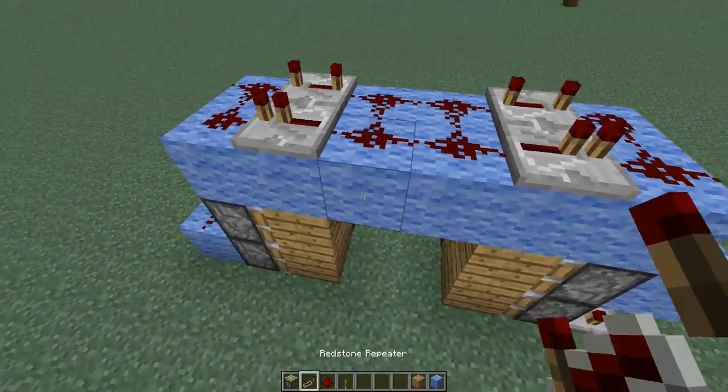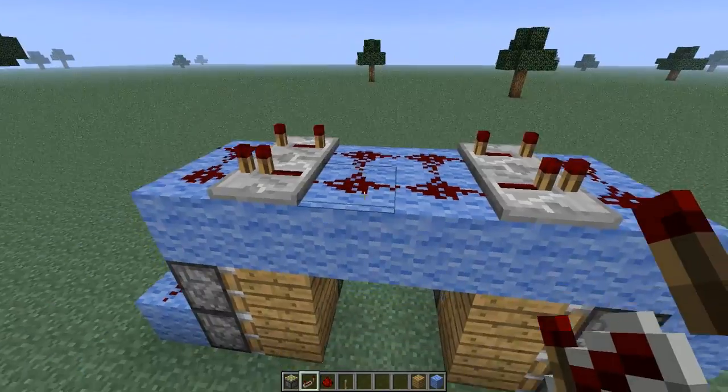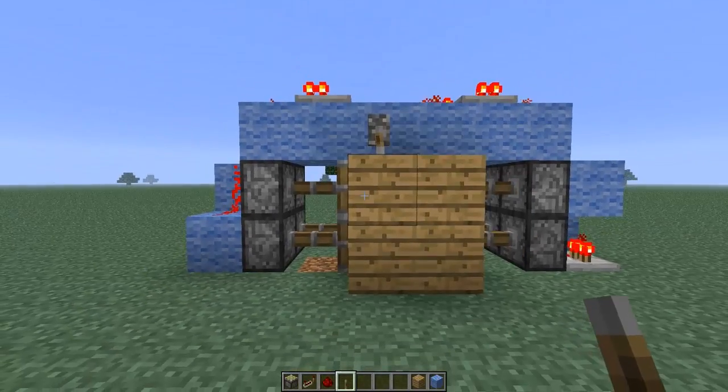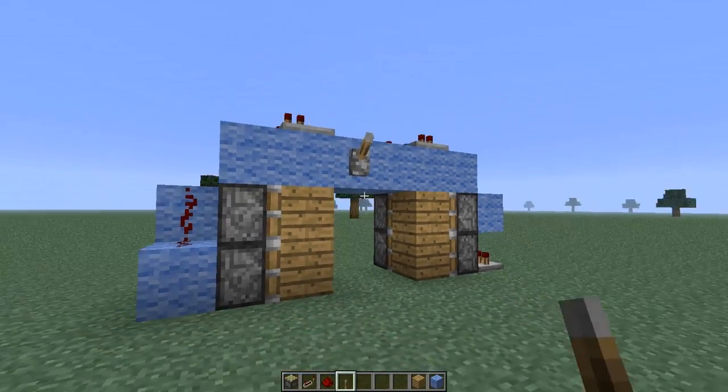You'll power the whole thing from one of these four points. You can wire it up somewhere else, but I'm just going to put a lever right here. And that is how you make the most compact piston door. Thank you for watching.